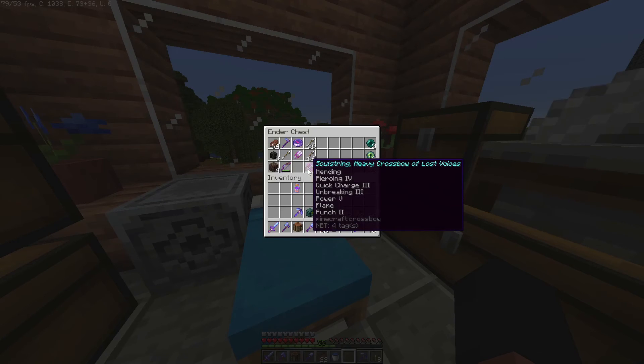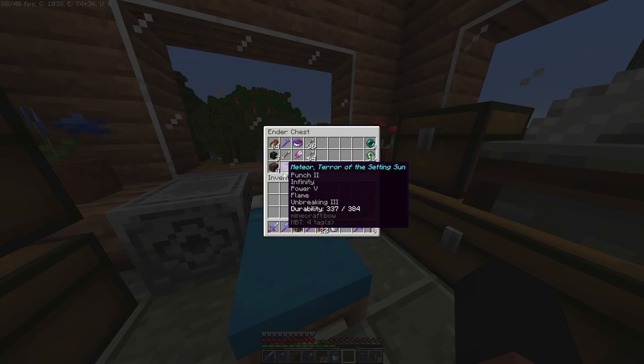Because I have Mending, Piercing, Quick Charge three, Power five, Flame, and Punch two. It's called Soul String, Heavy Crossbow of Lost Voices, which is a very cool name. And for my bow, it's Meteor, Terror of the Setting Sun, which is why it has Flame.